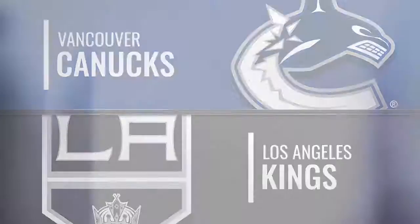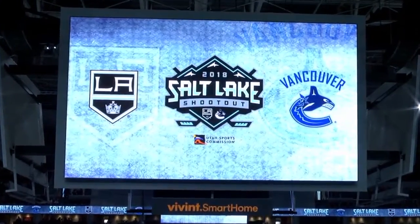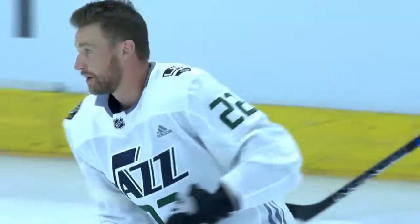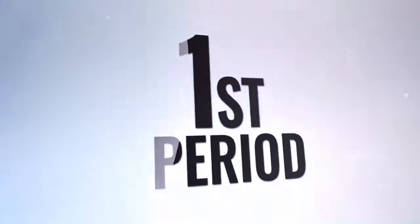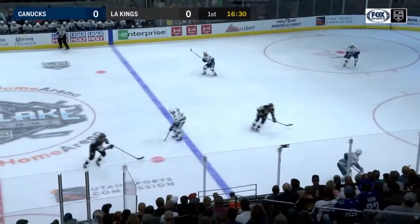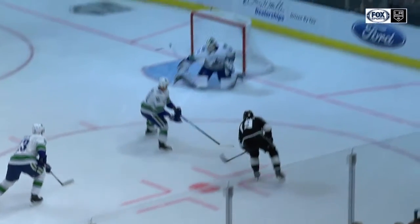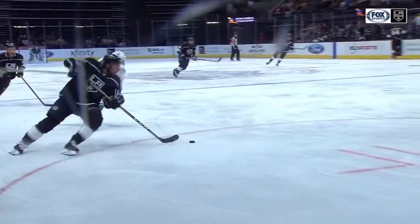Let's kick off this 2018-19 LA Kings season in style from Salt Lake City — they now call it the Vivid Smart Home Arena — as your LA Kings continue their preseason schedule versus the Vancouver Canucks. Iofalo gets to this puck, a save from Markstrom off the blocker. Iofalo gets to a loose puck, gets the shot, and right after this he makes it happen again by just hunting down another loose puck, and that's so important to his game.